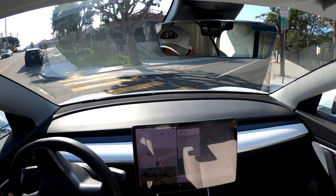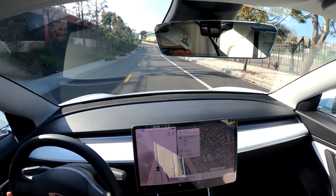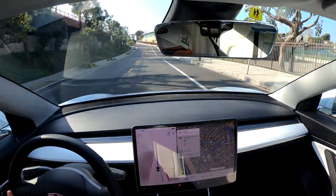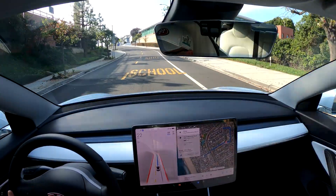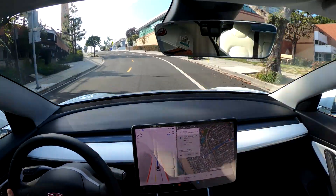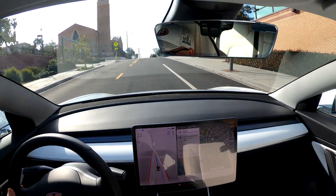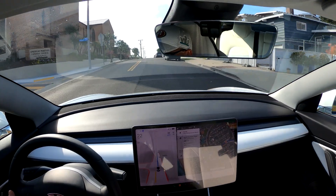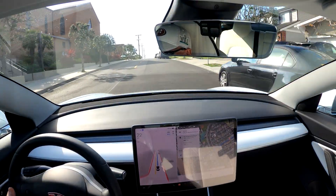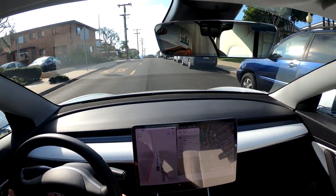As with all previous versions, the car doesn't slow for these drainage dips — it completely ignores them. My car doesn't bottom out, but it goes over the dips much faster than I would. One helpful thing I've learned from other FSD videos is that you can adjust the car's speed with the right scroll button on the steering wheel. This is helpful because I feel that going the speed limit on these narrow streets is a little too risky for me — it's just my personal preference.